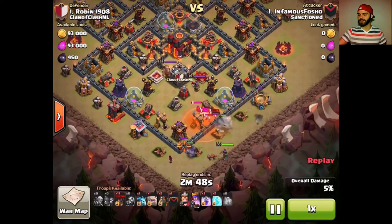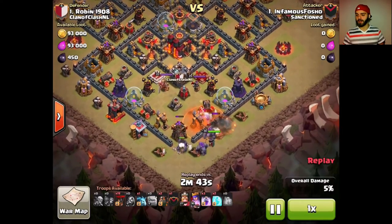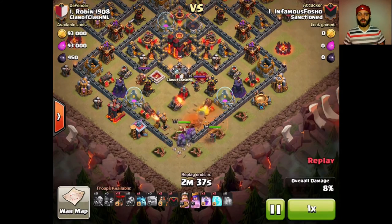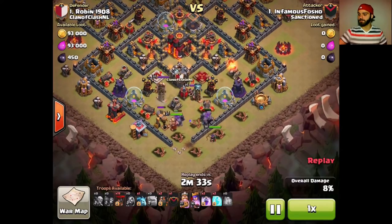It's one of the first times where my kill squad in a lalo loon on a town hall 10 actually went just as well or even better than I had planned. And then I actually messed this raid up by the air portion of the attack. As you can see here, I'm just gonna poison the clan castle troops. I did drop that goblin to check for a giant bomb because trophy pushing bases often have those giant bombs just outside to trap wall breakers. That goblin was there to check for that, but it was safe.